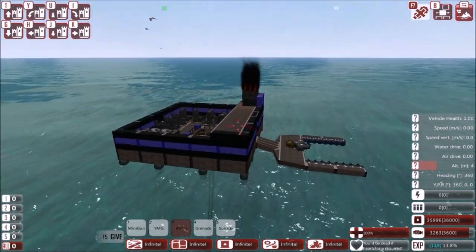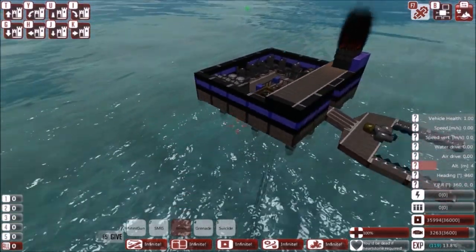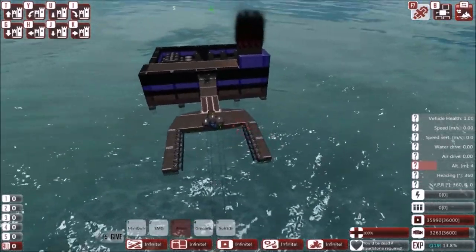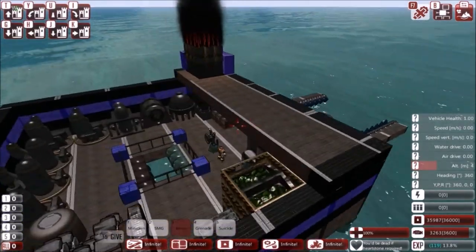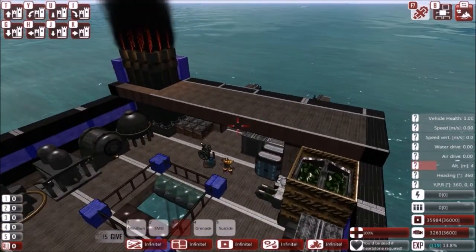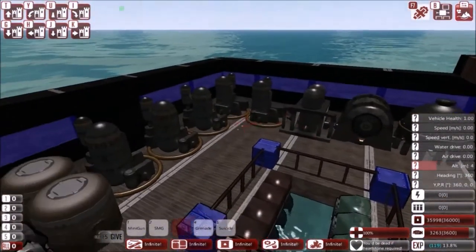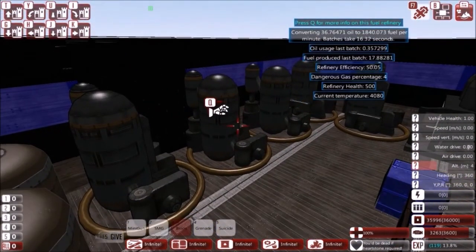What you will see is what I will show you here today. This is just a standard resource base, no defenses on it, just does its job. It has an extremely efficient oil refinery. It does take a while, but it's beyond efficient.